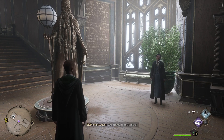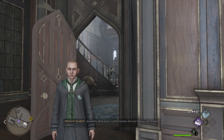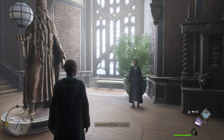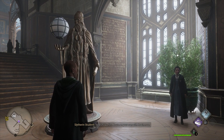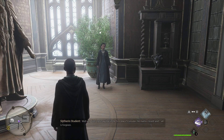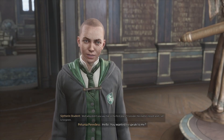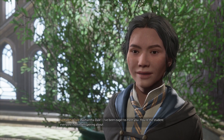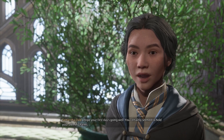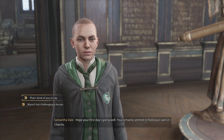Welcome back everybody, we are back in Hogwarts Legacy on our first day as a student. Petunia Penniless is looking for power and eager to learn, so we're going to continue exploring and then make our way to our next class, Defense Against the Dark Arts. Looks like this girl wants to talk to us — one of our Slytherin friends. Hello, you wanted to speak to me? I've been eager to meet you. You're the student everyone's been whispering about. Hope your first day is going well — you certainly seem to hold your own in charms.